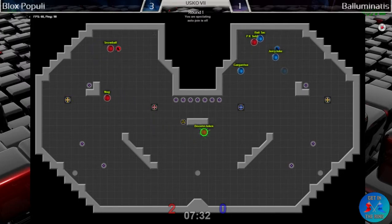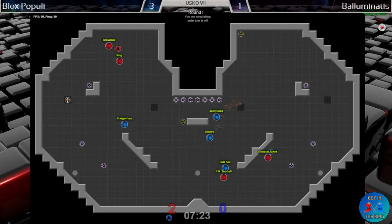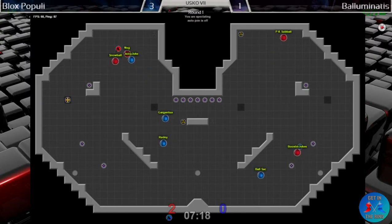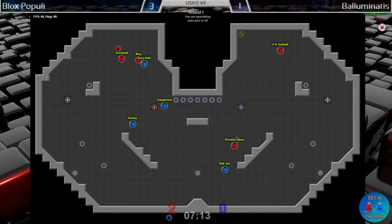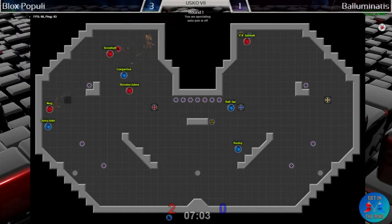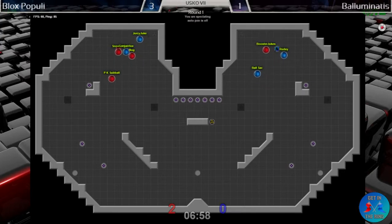Gargantua — unfortunate bomb out there and he found one of the two spikes he could have hit off that bomb — or I guess there's three. Rudy positions himself very well for that pending bomb by PK Sub Ball and gets himself a reset for it.